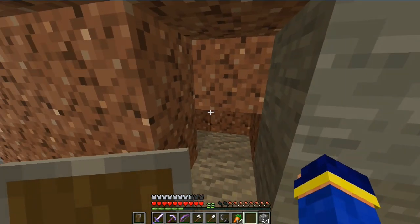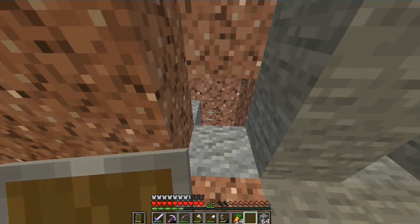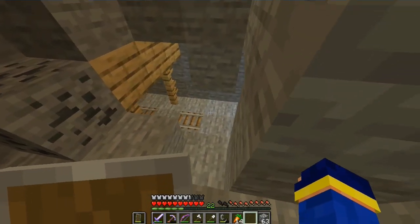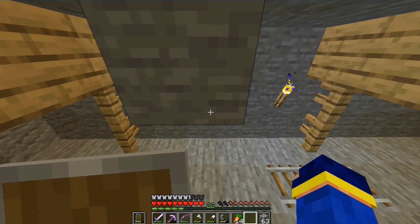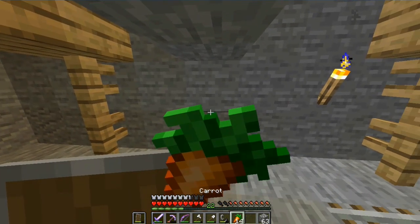I went here, but I found out there is some lava right there — that's why I changed my mind and went away. Then I found the mineshaft. I went in, but I wasn't surprised with the mineshaft because I knew it was here.